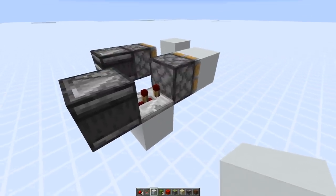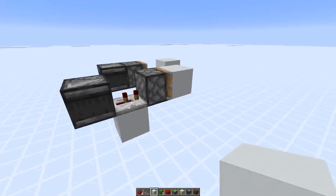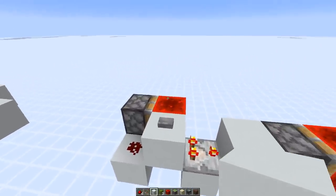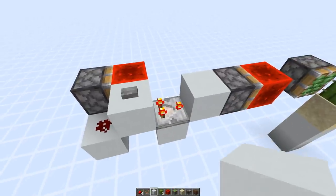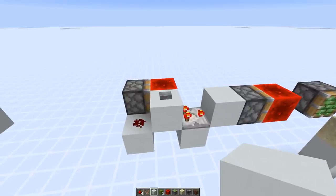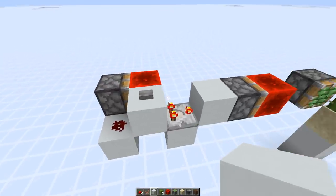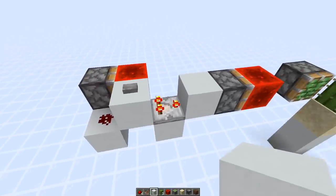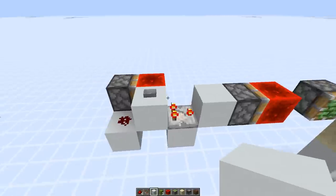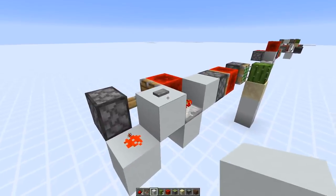You can't get a three gametick pulse by using observers, repeaters, torches, and comparators alone — we need pistons for that. Here we have the first design, involving a sticky piston, a redstone block, and a comparator on subtract mode. The idea here is that we power the comparator and also the sticky piston, and after three ticks you basically turn off the comparator again because it's getting powered from the side. Here's a demonstration.